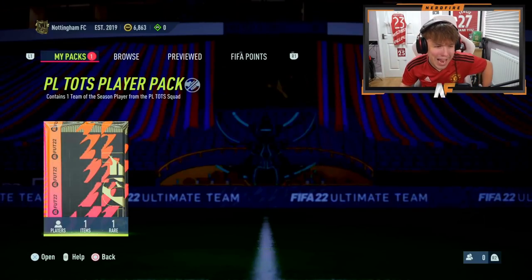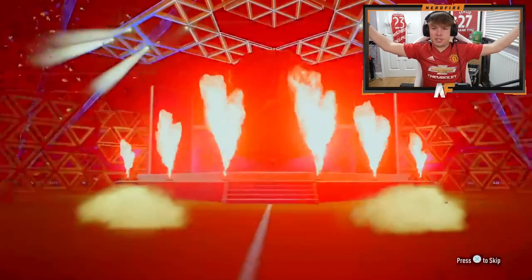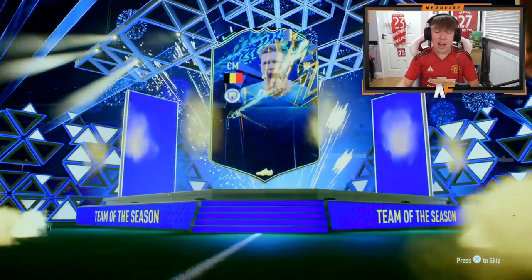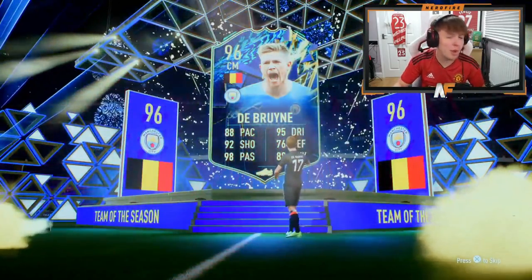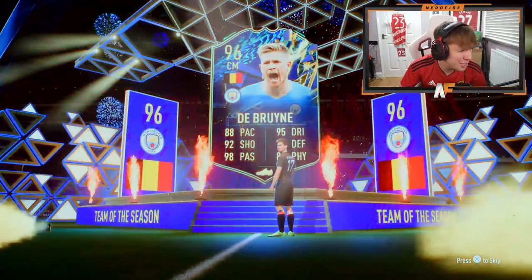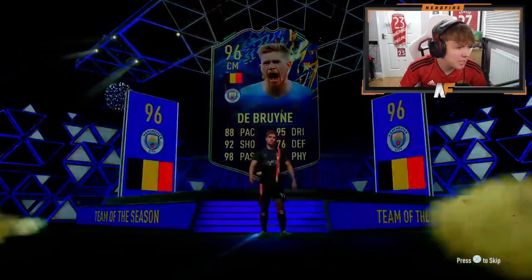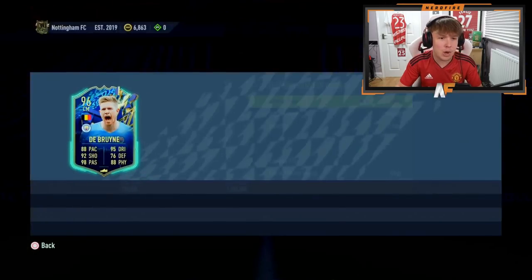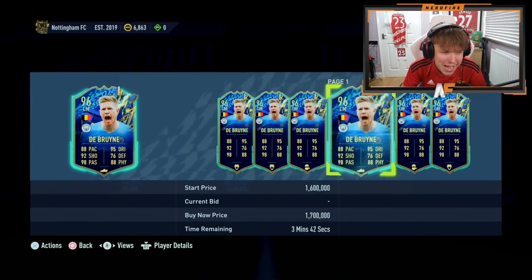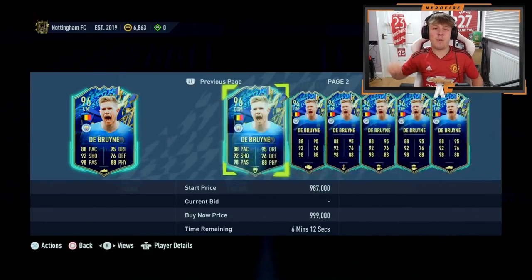Arif is here — pack number nine, Premier League Team of the Season player pack. Belgium — Kevin De Bruyne. That's a monumental dub, the best one so far by a country mile. That card is disgusting. How much is he going for? 96 De Bruyne — just under a mil. Big, big dubs for pack number nine.